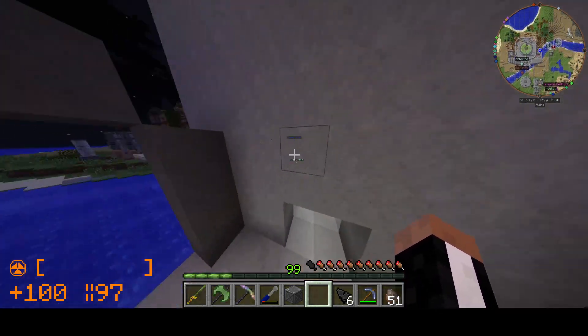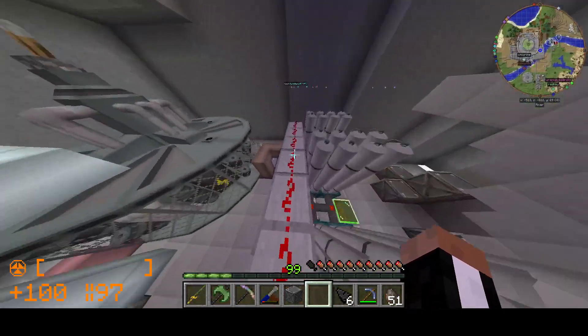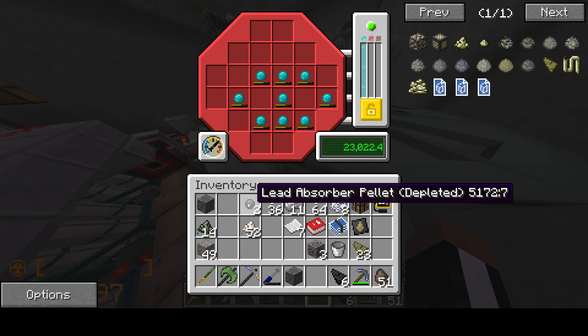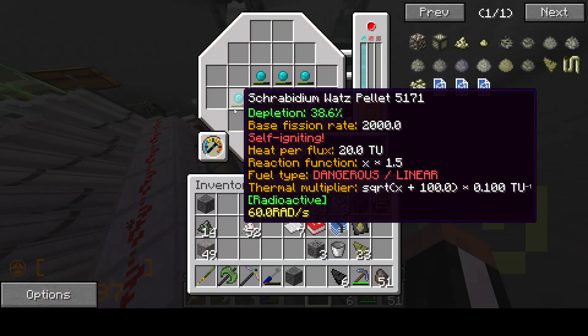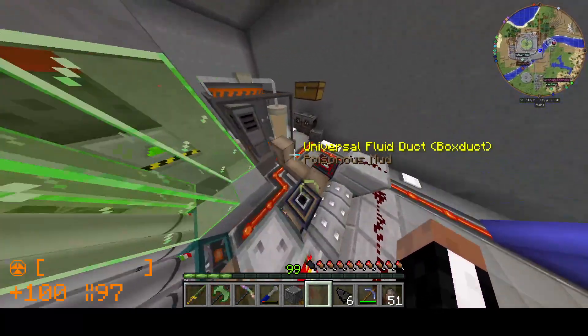We got the steel to do it, so I'll get started on that. We don't know how big it's going to be. Holy crap. And these guys are done, by the way — these lead balls. Lead absorber pellets. Let's turn this thing off real quick, and then let's get to our next thing today, which is going to be neodymium mining.